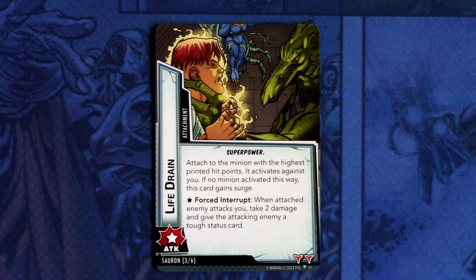Then we have Life Drain — an attachment with an asterisk attack, super power trait. Attached to the minion with the highest printed hit points; it activates against you. If no minion activates this way, this card can surge. Forced interrupt: when attached enemy attacks you, take two damage and give the attacking enemy a tough status card. This has two boost icons.